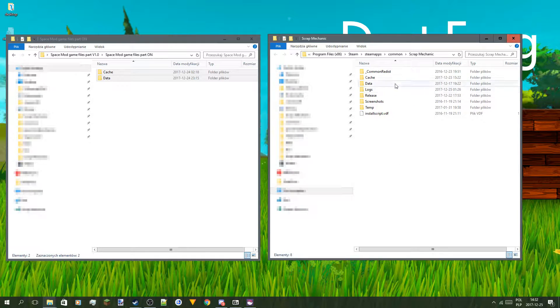That's how you install the second part of the Space Mod. If you want to reinstall it, all you gotta do is just do the same but with the off version.